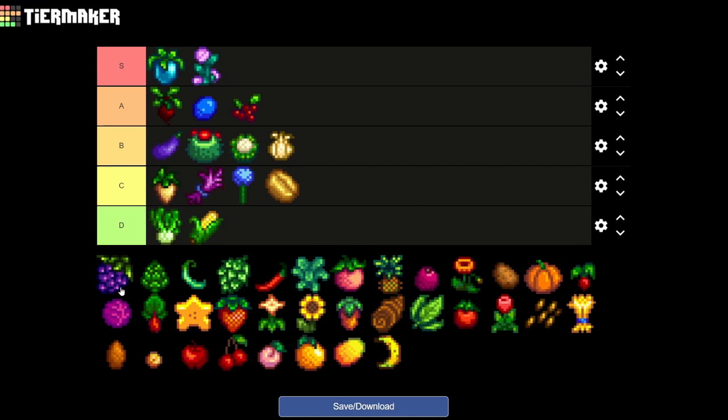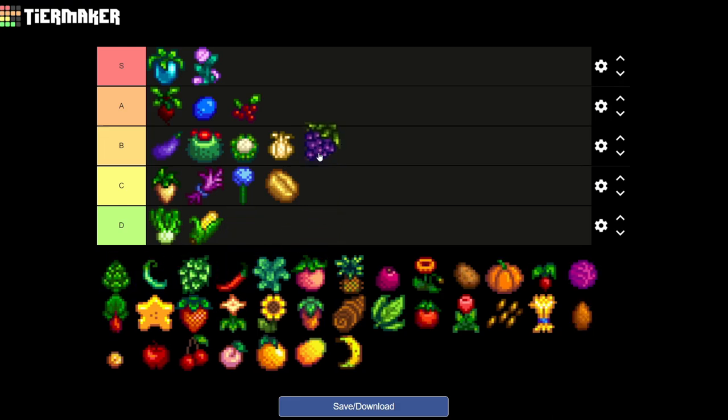For the grape, you can find it as a forageable in summer and you can also plant it on your farm and cultivate it into wine. This is something you should do early on since you won't have access to ancient fruit or any of the other great crops yet. It's still a great fruit so it's gonna be going on B tier.